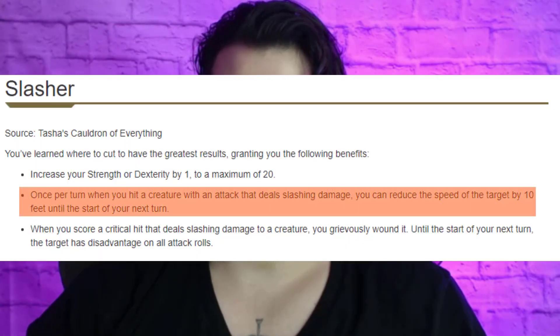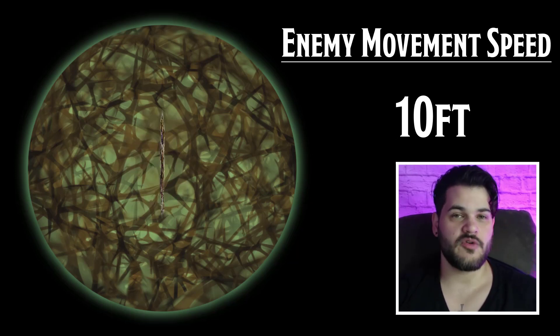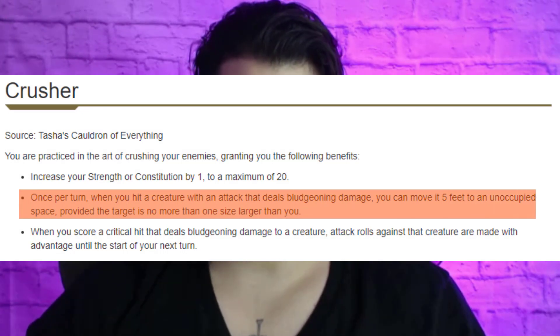This is really dependent on your party — if you have no one who attacks besides you, Slasher is going to be better — but overall, Crusher is going to be more consistent because not all of your enemies are going to be making attacks; some are going to be spellcasters, some are going to have abilities. So Crusher takes the edge here. As for the main effect: Slasher is definitely better on huge or larger creatures because Crusher doesn't work for those. On top of that, hitting an enemy in the middle of spike growth with Slasher means they're in difficult terrain with minus 10 movement — starting with 30 movement speed, minus 10 is 20, halved down to 10. That's not a lot of movement to get out of spike growth. However, on the other side, Crusher can move people further into spike growth, doing extra damage with that 5-foot push.